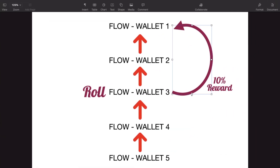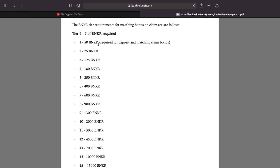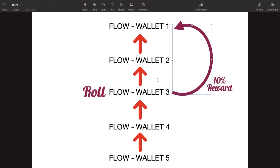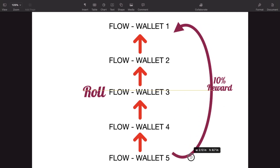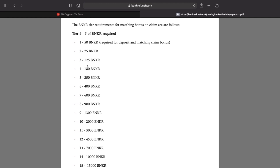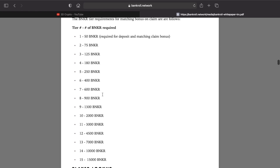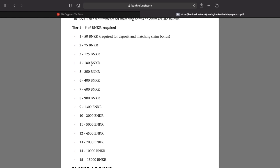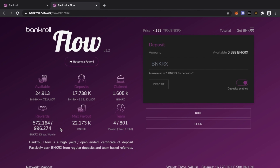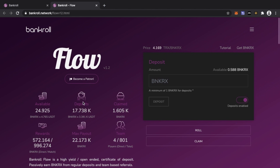Regarding holding banker for certain levels: if you want to earn rewards from just your directs — one level down — you need to hold 50 banker tokens in your wallet, not in a stash or anywhere else, specifically in your wallet. If you want to earn from level five, which is four wallets down, you need to unlock level four, which requires 180 banker tokens in your wallet. This scales all the way down to 15 levels, where to receive the maximum amount of rewards you need to hold 15,000 banker tokens in your wallet.